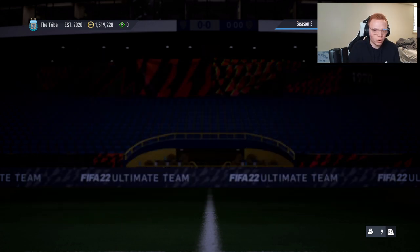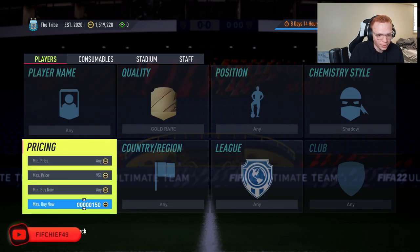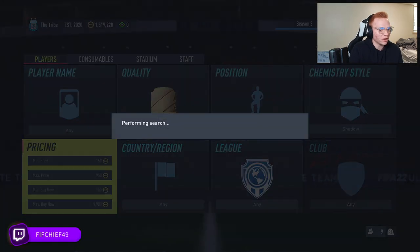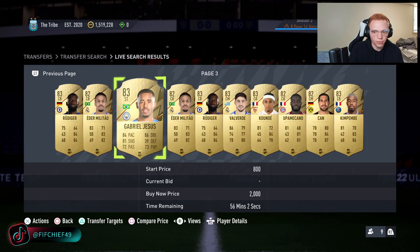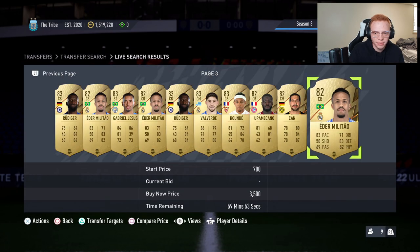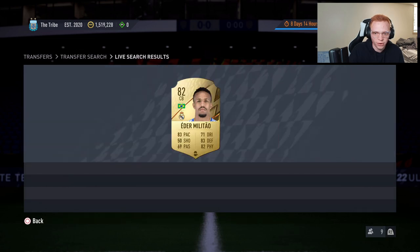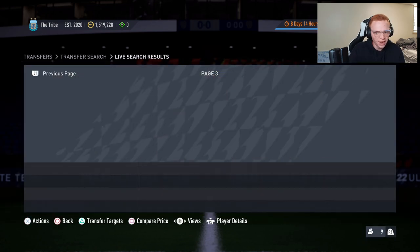As you memorize these cards, your market knowledge expands and you'll be able to pick up more deals, being the first one on all these players because you'll know prices better than anyone else. You essentially won't pick up cards on this filter if you don't know the prices — there are so many people on this filter that it's next to impossible without that knowledge.